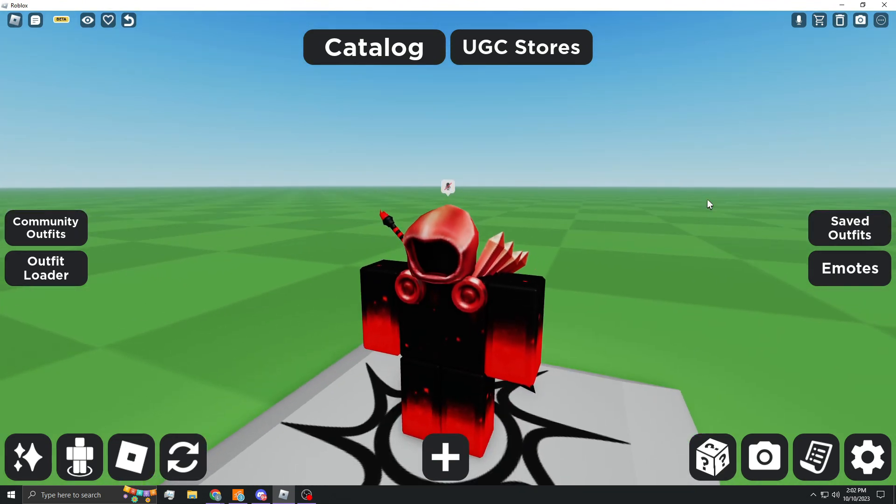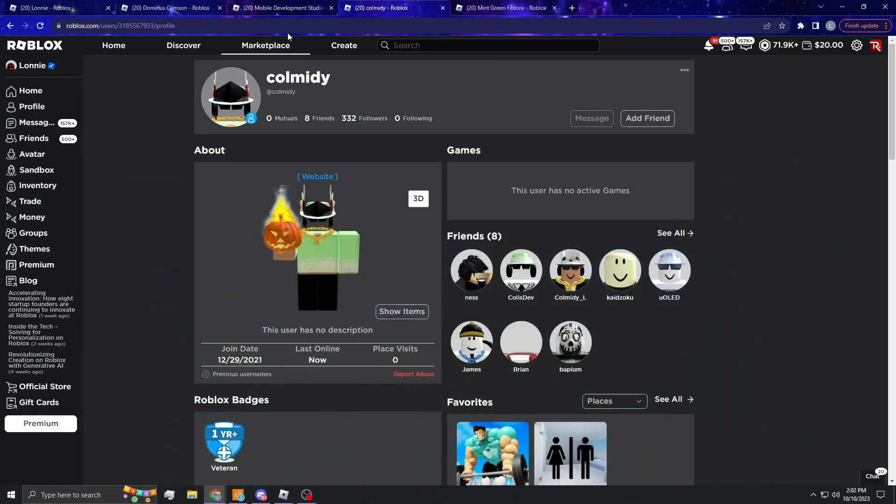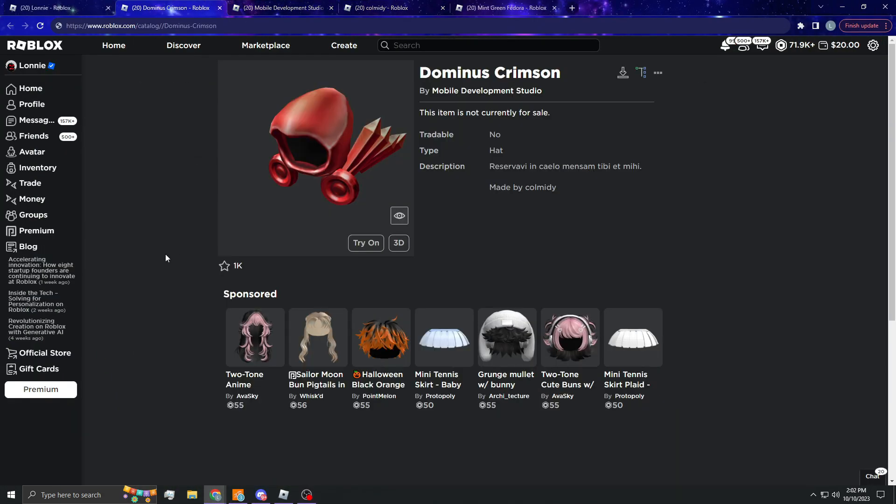Or maybe this is just a texture that they made — honestly I'm not too sure, I haven't looked at it closely. It looks pretty dope in my opinion. This is probably going to get taken down if I had to guess, because why would this not get taken down? I have no idea what the translation is, so let's translate it — 'I reserved a table in heaven for you and me.' Okay, interesting.